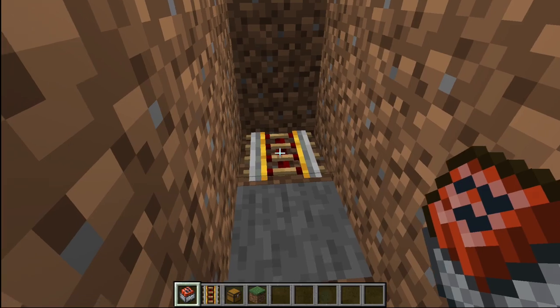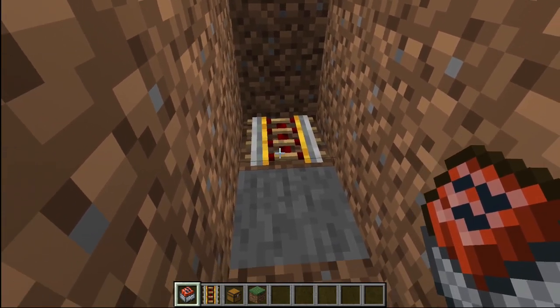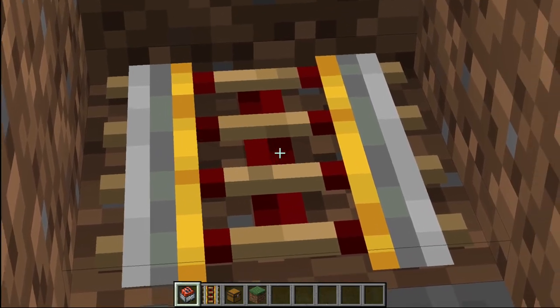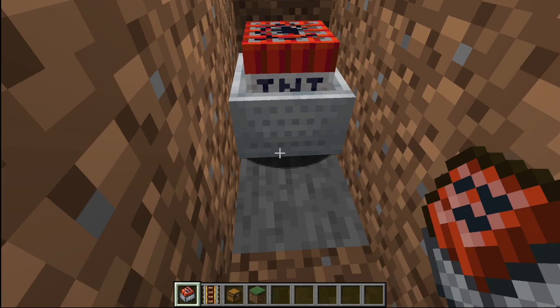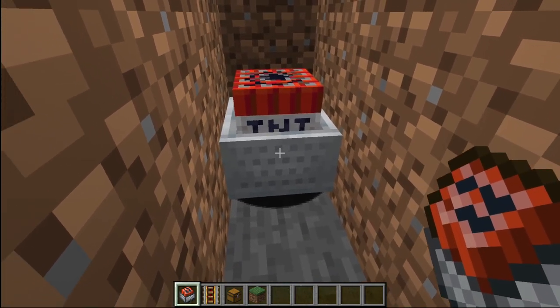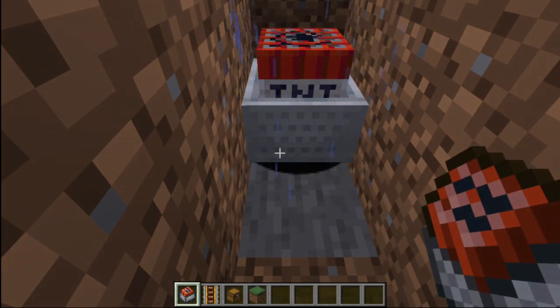And then add your TNT minecarts. Now before you add them, look on the edge of the powered rails right here — not on top of it, but right here. This part. Not the top part, but the side part. So once you're looking at that, you're going to want to place at least two TNT minecarts. I recommend doing at least four. Another way you know that you're doing this right is that whenever you place a TNT minecart, the placing animation will play. But once you look at the side of the block like that, then the animation plays.